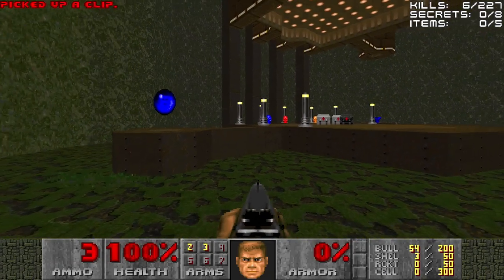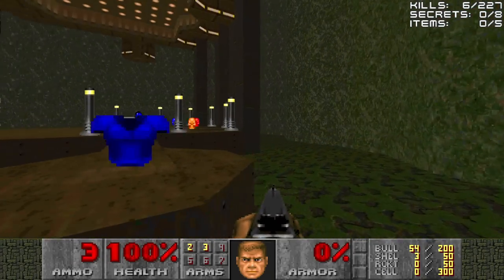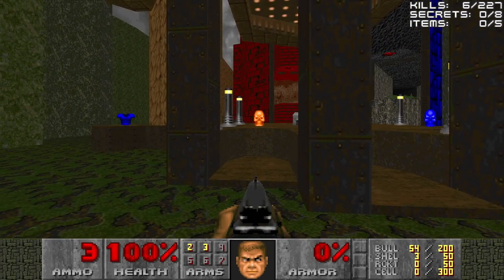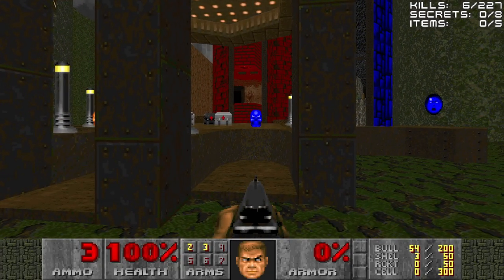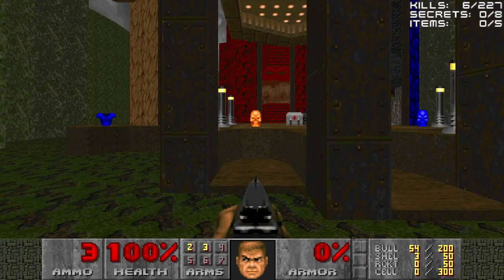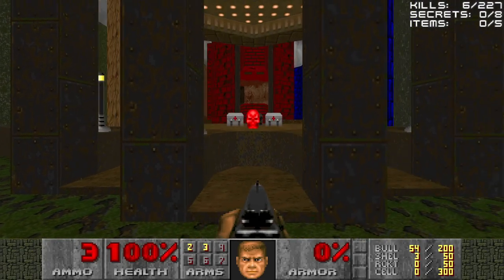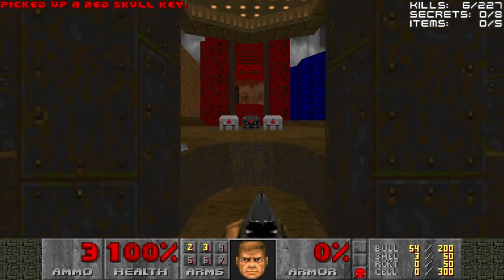There are a ton of power-ups up there, but we can't access any of them yet, except the keys. Now you can grab any one of the three keys, but when you do, the other keys will be shut off from you. You can grab any key you want, but I choose the red, because not only is it my favorite color, but it will lead to the red door, and the red door leads to the super shotgun, and I want that first.